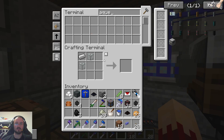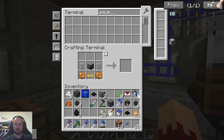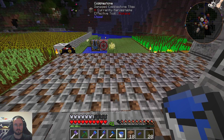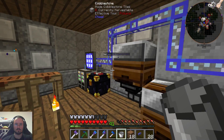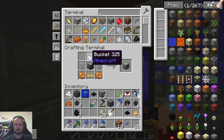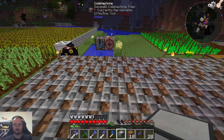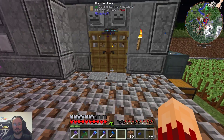So again, aqueous accumulator — we need a bucket. Now we have the aqueous accumulator. Let's do this — let's put the liquid crafter on top again. Now this one's filling up. Perfect.